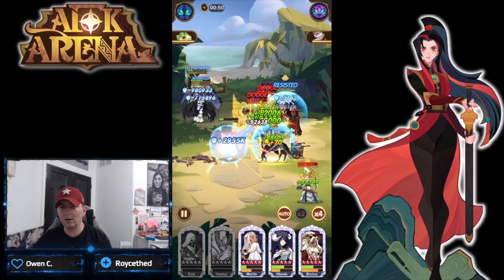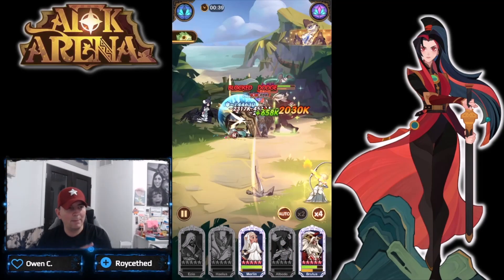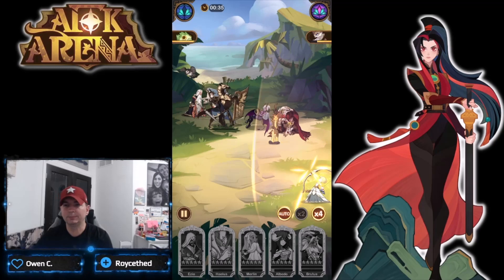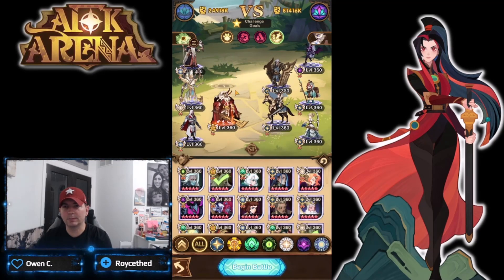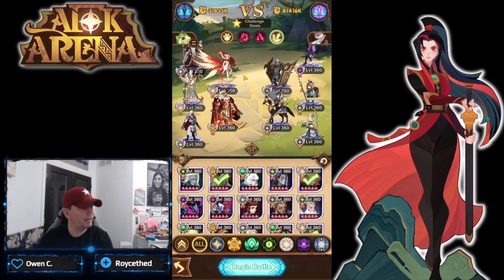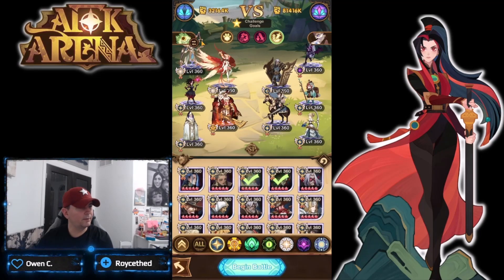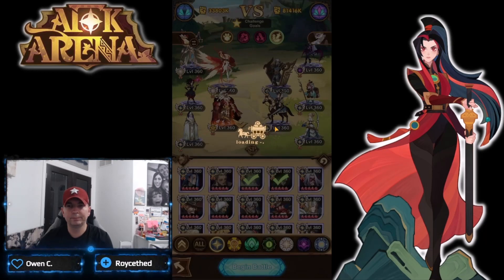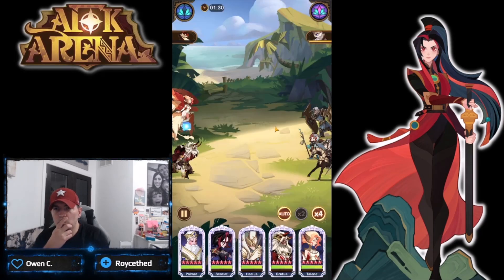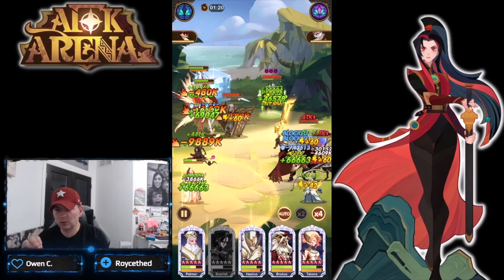Halos just went down. Some of these formations for 17 are tricky. I'm going to try the awakened Taylene and Brutus - so Taylene, Brutus, Halos, Scarlet, and Palmer. We need Scarlet and Palmer in here, and this one uses Blade Ridge. Dropping Blade Ridge in.